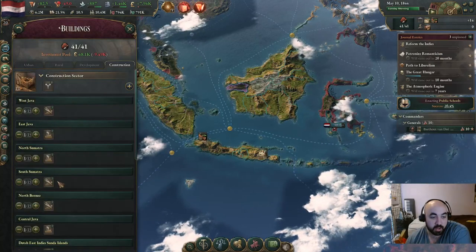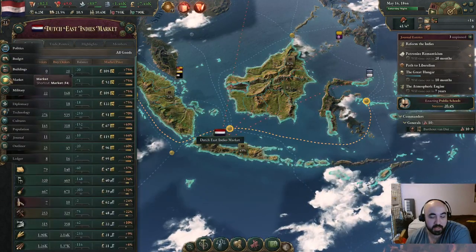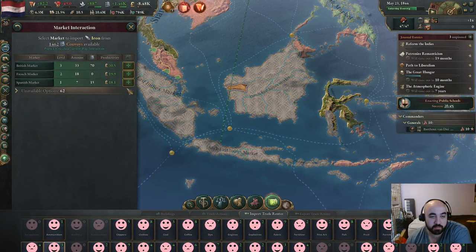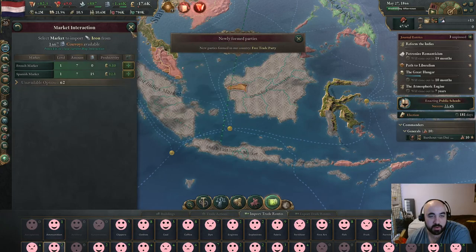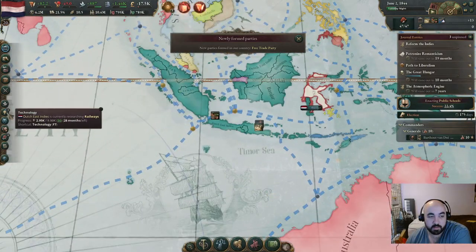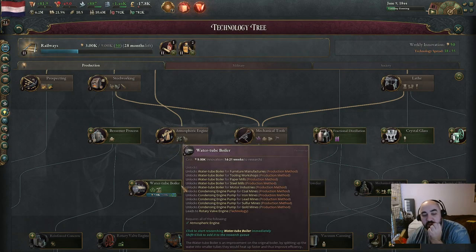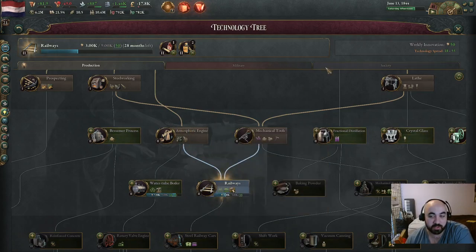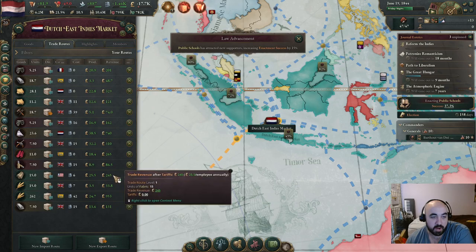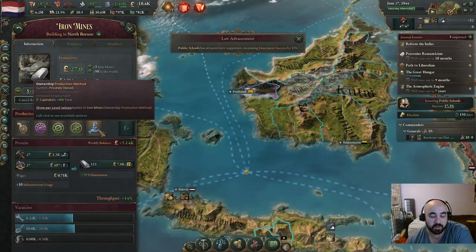We're going to turn on iron frame in every place that's not the capital, which is going to create more demand for iron and a slight shortage of iron, which we can import from the British. We do have a trade agreement with them. We get the free trade party formed - nice. We're going to end up researching water tube boiler before we can get the atmospheric engine event to pop, unfortunately. Unless we delete one of these trade routes - let's delete the Great Qing trade route for iron. Maybe being expensive will proc the atmospheric engine pump event.